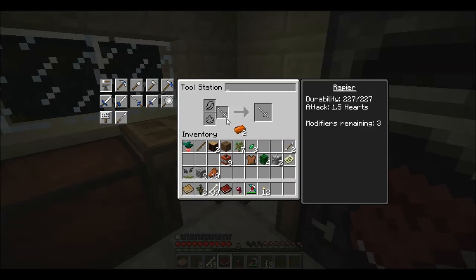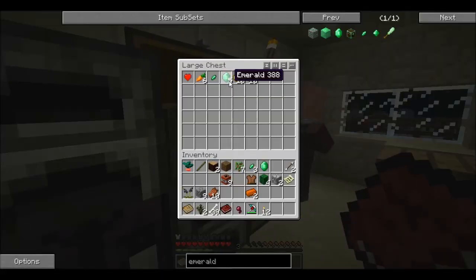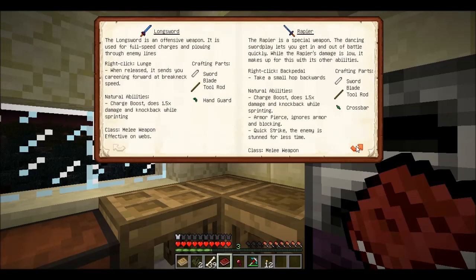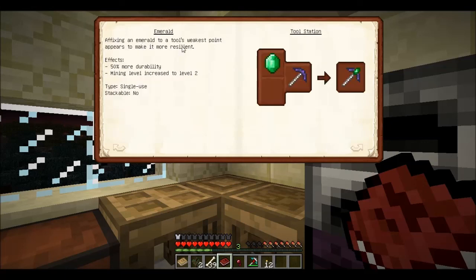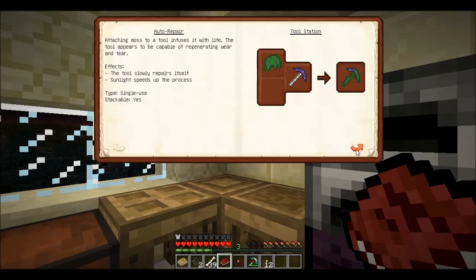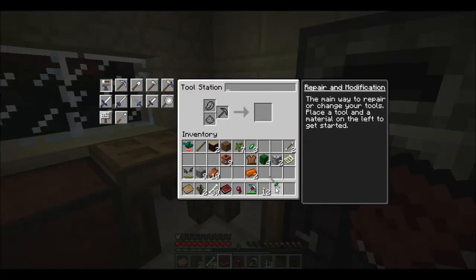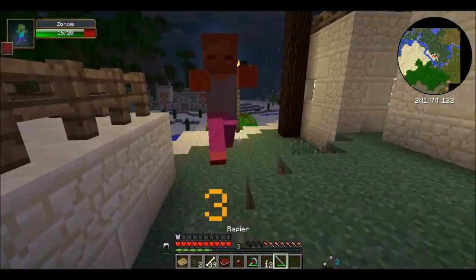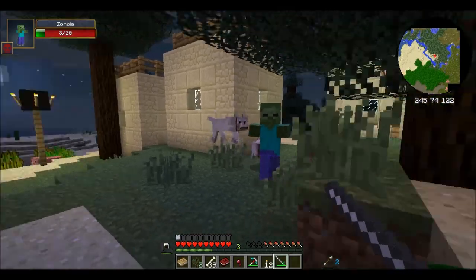Why copper? Can I use you as a modifier? No. Oh well. I've got some emeralds — what does an emerald modifier do? Emerald: affixing an emerald to the tool's weakest point appears to make it more resilient. 50% more durability, mining level increase to 2. But I want to put it on a sword — what the hell, let's do it anyway. Zombies, where your asses at? Come on, Puppy Squad! I'll take care of him. Good boys.